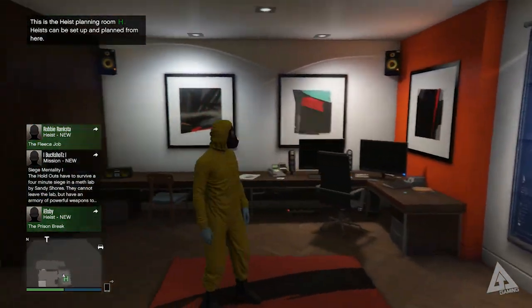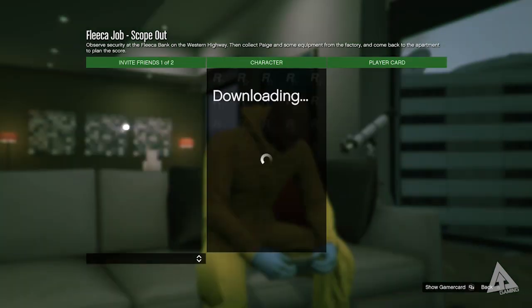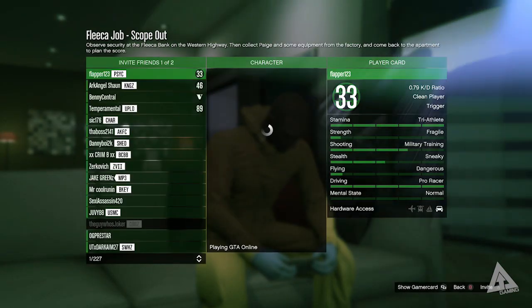From your heist HQ you can opt to begin your first heist, the Fleecer Job. If you're hosting, invite your friend, get set up, buy any ammo you need, and once you're happy, hit play.